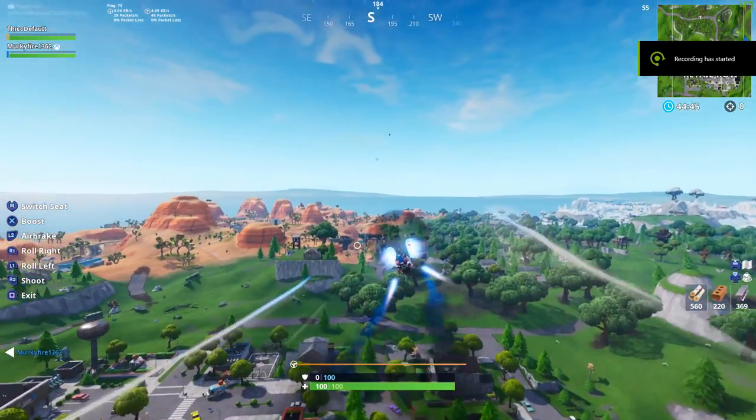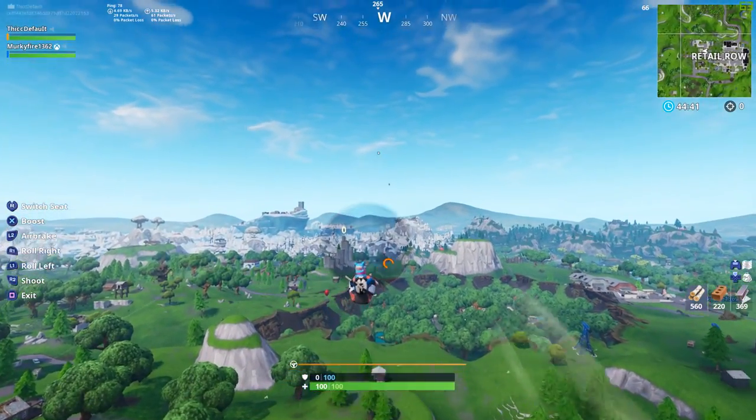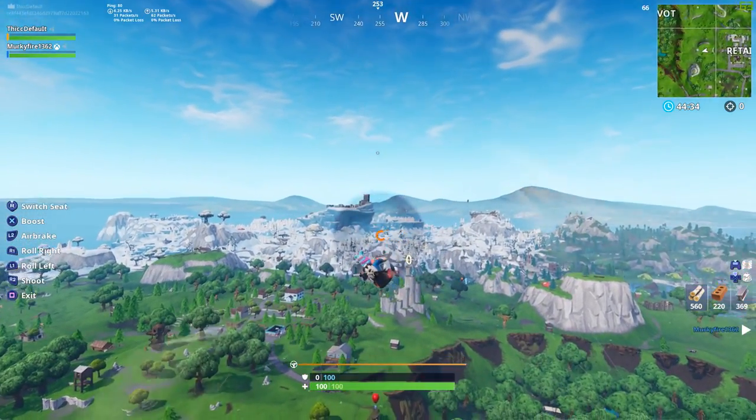We are back with some more Fortnite glitch video. In this video I am going to show you how to make your plane completely invisible in Fortnite. This glitch is really amazing because no one will be able to see your plane, and it's going to be really hard for them to destroy your plane. So in this video I am going to show you how to do this glitch and I will try my best to explain it to you.